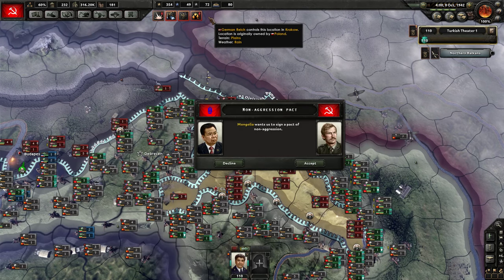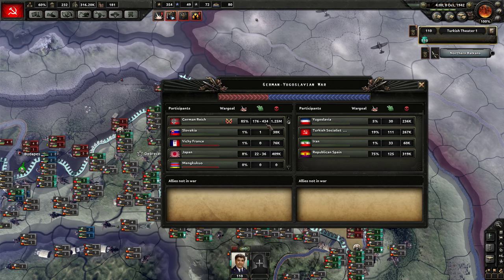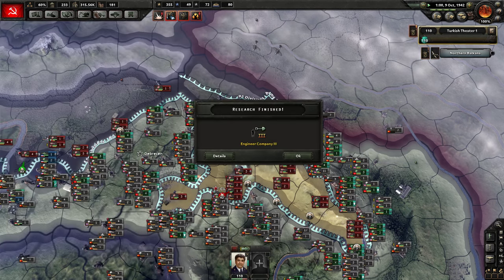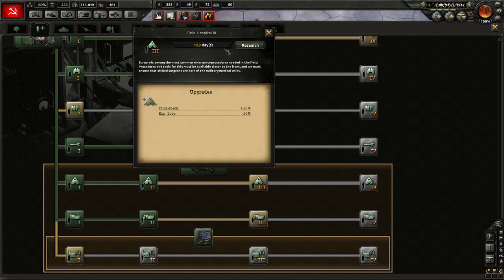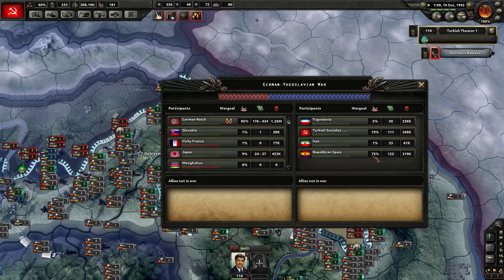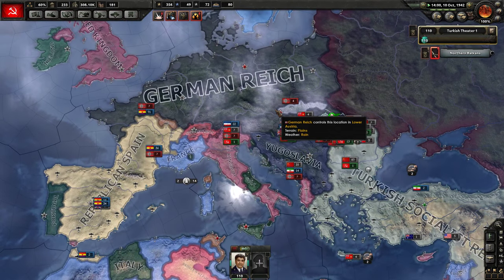These guys want some non-aggression pacts — that's fine. We've lost 267,000 men; the Germans have lost 1.25 million. Light tank deficit is getting better; fighters and close air support are also getting better. Engineer companies three — let's go for field hospitals three. Republican Spain still has more participation than I do, which is kind of a shame. They're actually making pretty good gains in France.